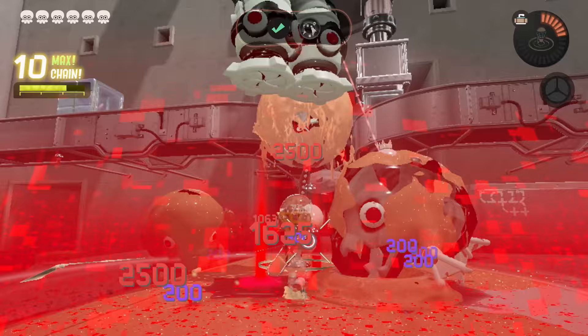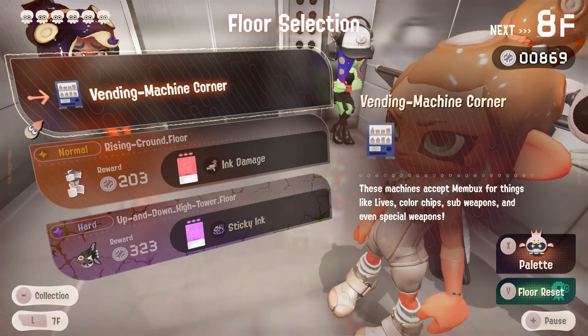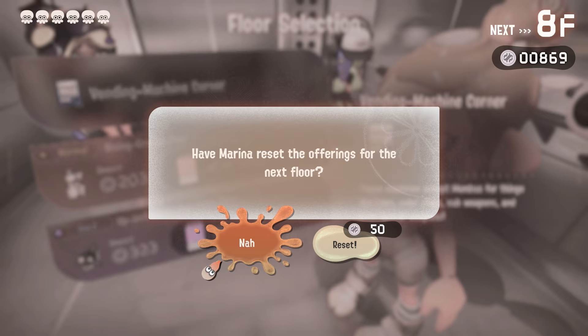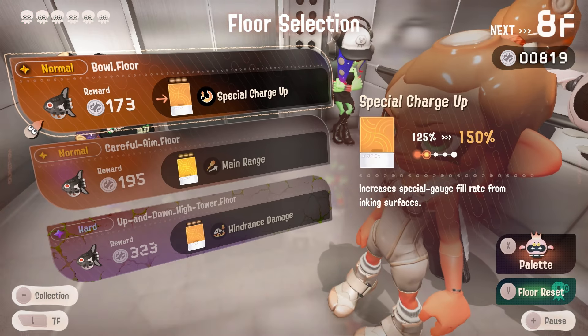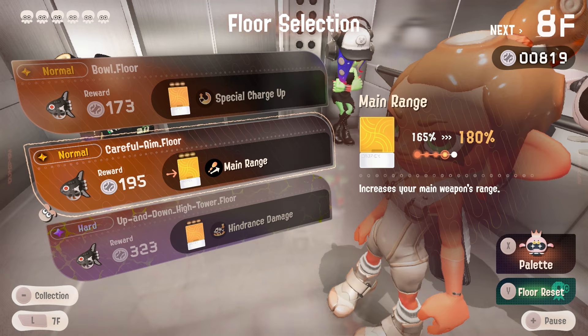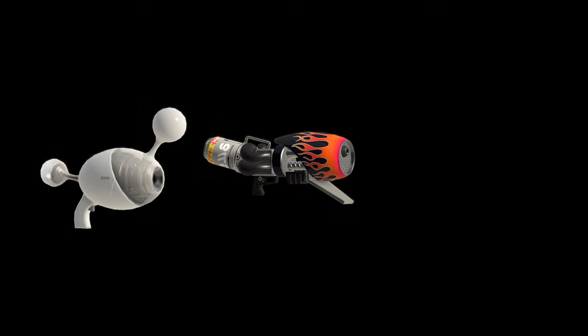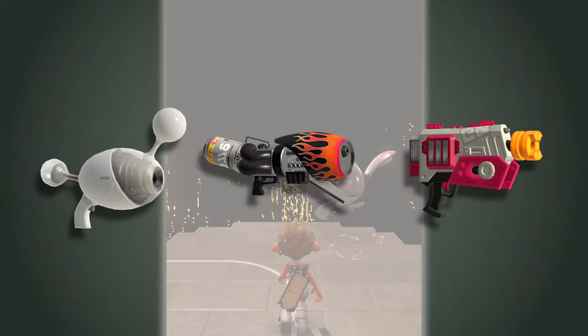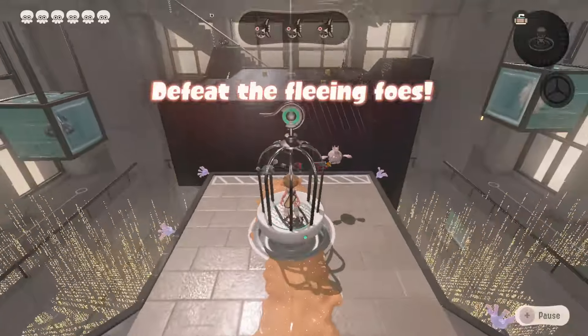I think this is supposed to be the range palette — we're getting quite a bit of damage from it as well. The special is very nice, it cleared it for me. I think I'm gonna floor reset here because it's cheaper to reset than to not buy anything. That way I can get more range. We're more of a range blaster than a Luna Blaster — not to be confused with the rapid blaster which has even more range, but we don't talk about that logic.